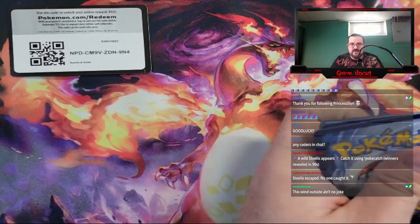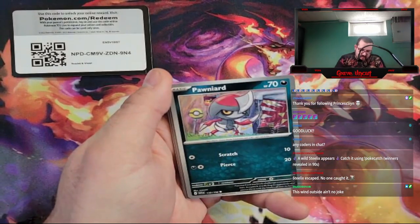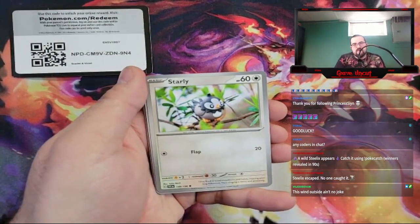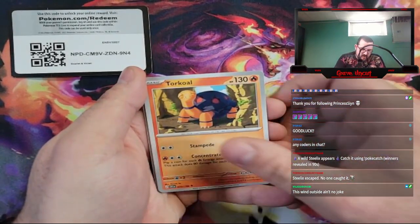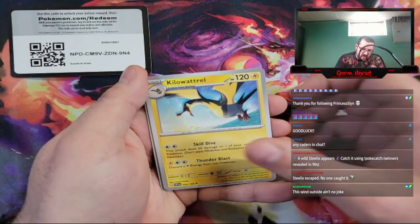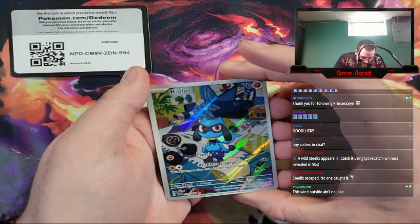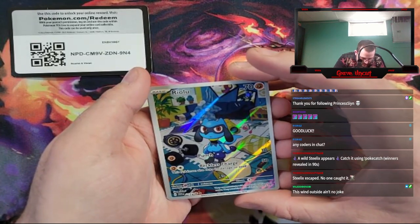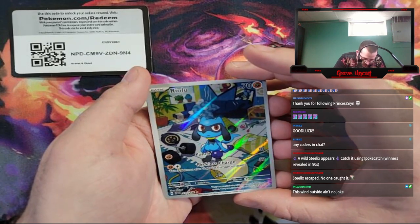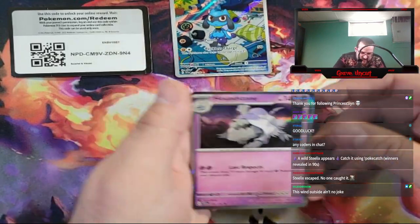Let's do one to the front. Got another basic steel energy, a Quaxly, Pornard, Crushing Hammer, Starly, Torquo, Reelum, Kulawatrel, Reverse Judge — Reeloo, Character Rare, I'm assuming. Oh, that's a Secret Rare — it's 215 out of 198. And a Hollow Houndstone.